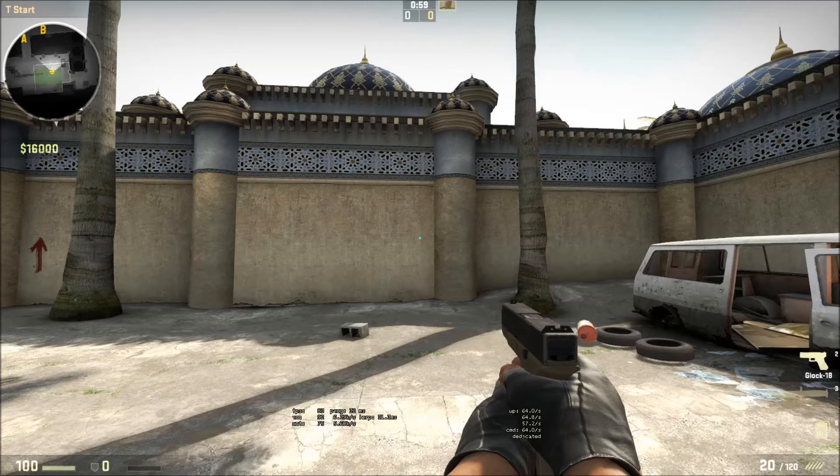As soon as you've done that, the next command is cl_crosshairsize zero. The default is five, but you can mess around with each digit.